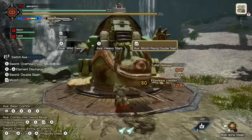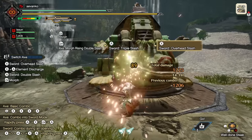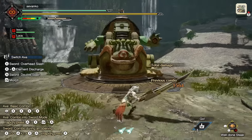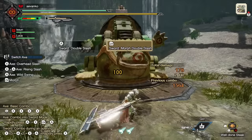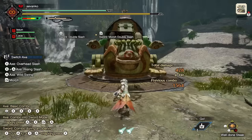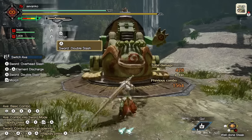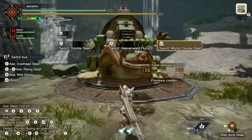This move is pretty good, but what it's special for is that if you press A afterwards, you'll get quick access to that triple slash. For sword mode, press ZR after any A button attack and you'll do the powerful Morph Double Slash into axe mode. This move does a ton of damage on the second hit. You can do this by pressing ZR after the Double Slash, the Heavenward Flurry, or even the Triple Slash.